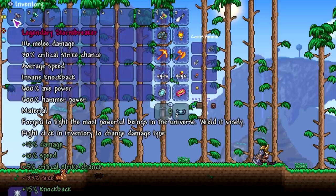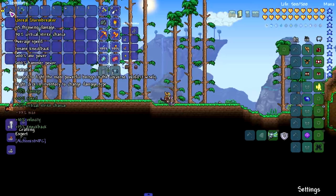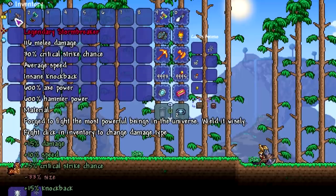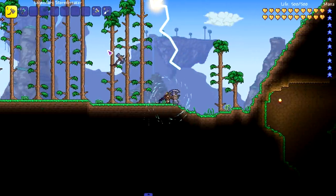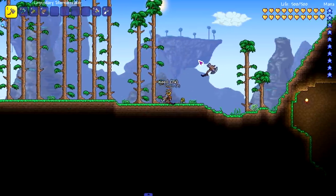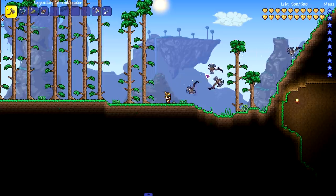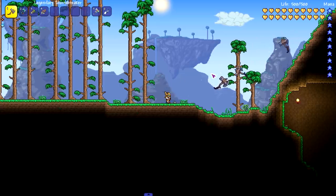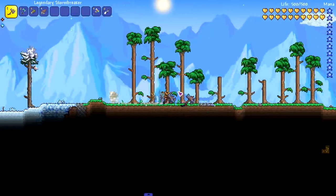Stormbreaker is worth it in my opinion — this thing is cool as hell. It does 116 melee damage and you can change the damage type to throwing if you want. It says 'forged to fight the most powerful beings in the universe — wield it wisely.' Left-click shoots out lightning, and if you're near trees you can cut them down in one hit because it's both a hammer and an axe. Right-click throws it and it comes back to you, which is really nice.